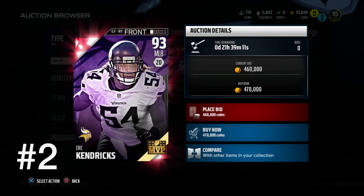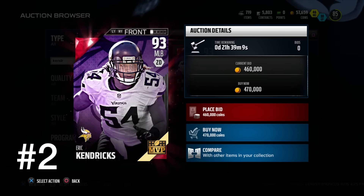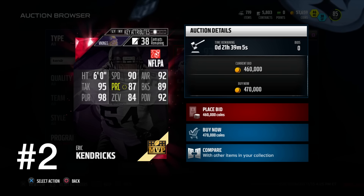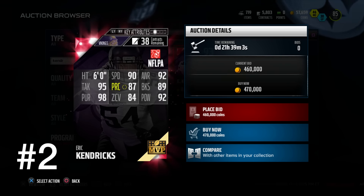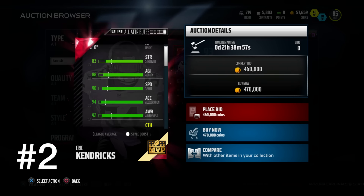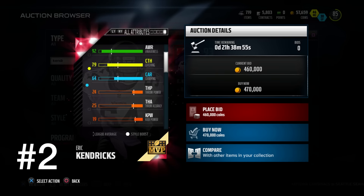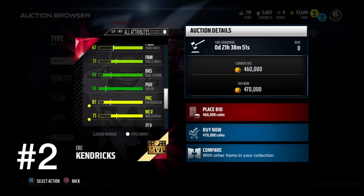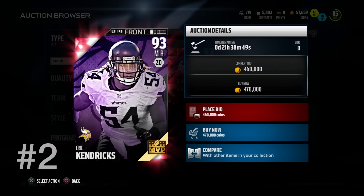Our second ranked MVP is Eric Kendricks, who sits among the top linebackers in the game. He's not great rushing the passer, but amazing everywhere else: 90 speed, 95 tackling, 98 pursuit, 89 block shed, 92 hip power. He's decent in coverage, with the awareness and play recognition to stay in the right spots. And even 79 catching means he will be able to get some picks and really solidify the middle of your defense.